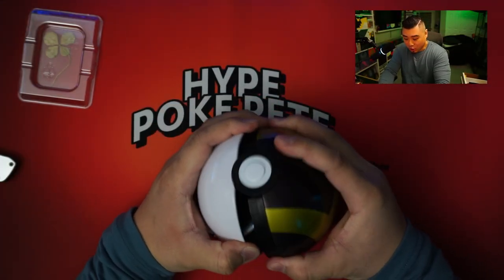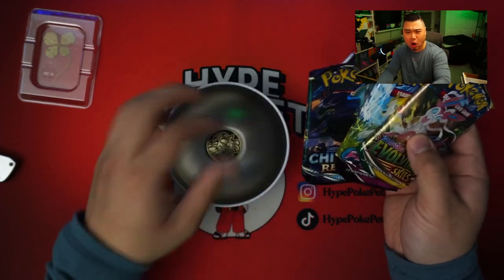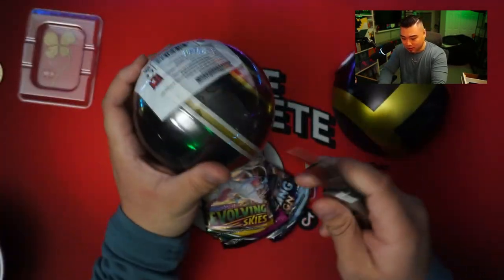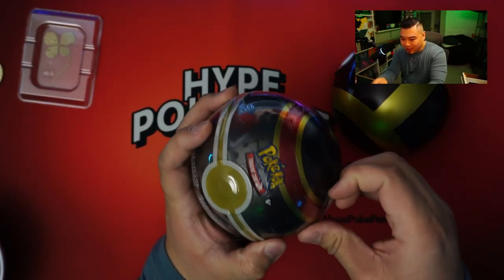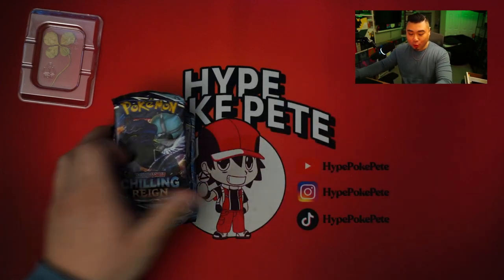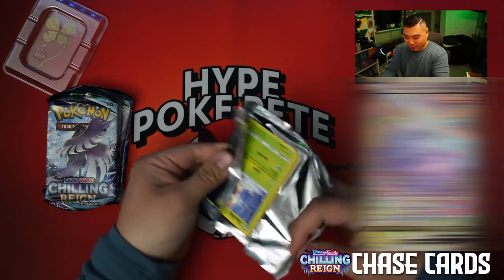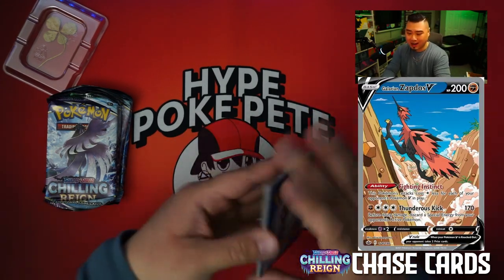So I ended up taking the plastic off camera because it was just too difficult to do. Evolving Skies! Oh my lord! I'll take that. We got Ryku right there. But yeah, we ended up just taking it off the plastic — it's difficult to try to do this, too much work. Finally, we got all of it open. That was way more difficult than I thought it was going to be. We're going to start with Chilling Rain because that's just what I decided to choose. Chilling Rain first, then Fusion Strike, then Evolving Skies — best for last, right? Best for last.